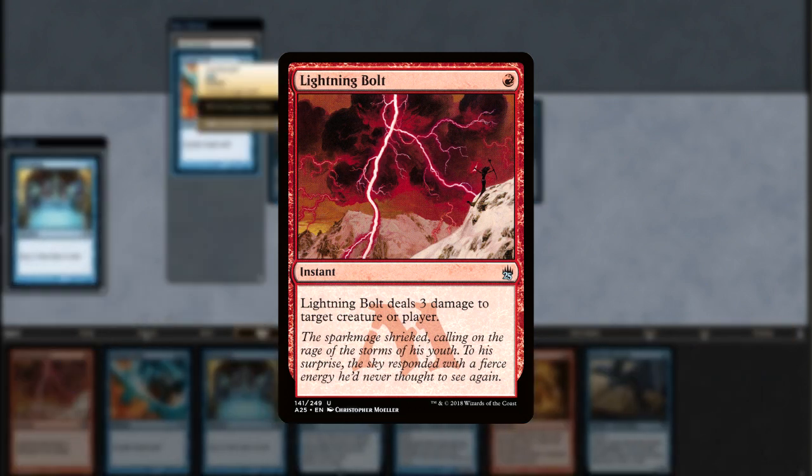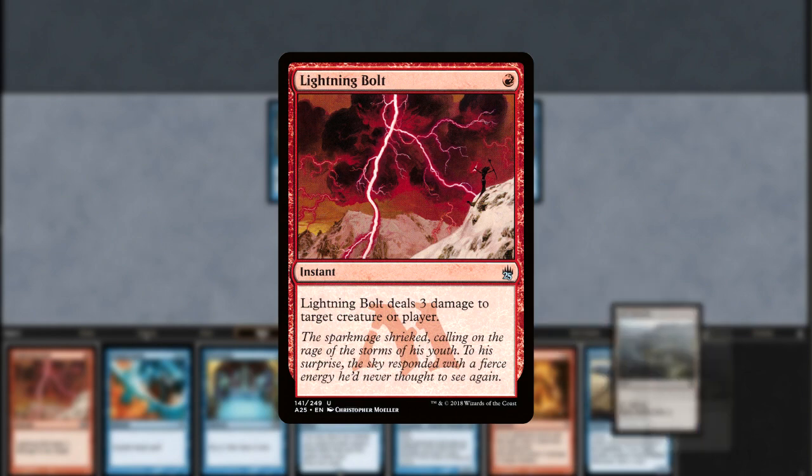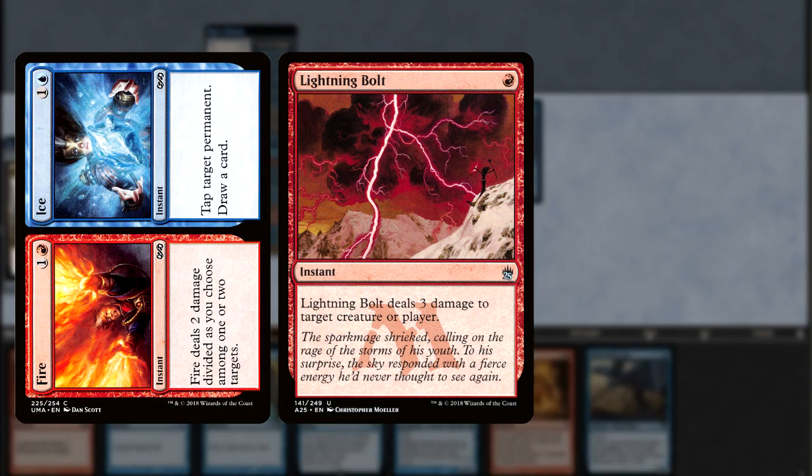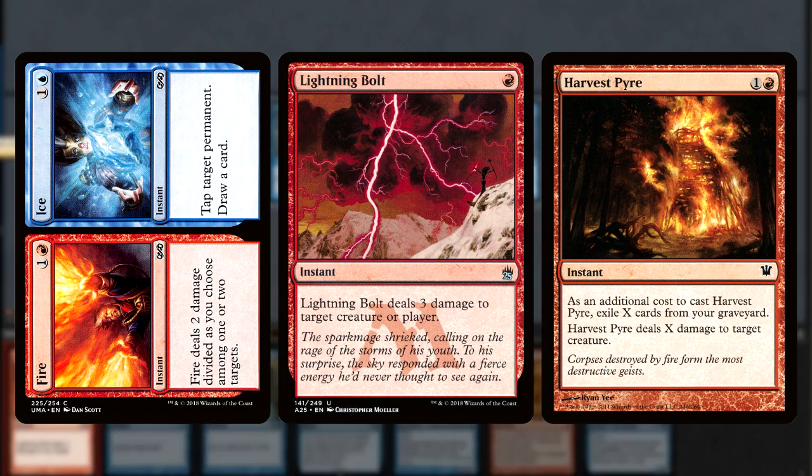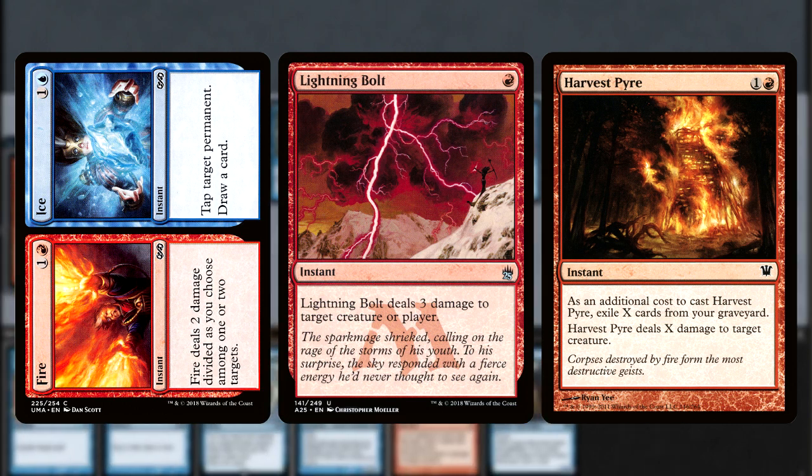Most Scred Delver decks would pack the full four Lightning Bolts because they serve as removal and burn. These new iterations, however, carry only two and opt to include Fire & Ice as a new way of efficiently answering the board. Harvest Pyre is our final non-land card and does a great job of killing huge creatures when our snow-covered lands haven't found their way onto the battlefield yet.